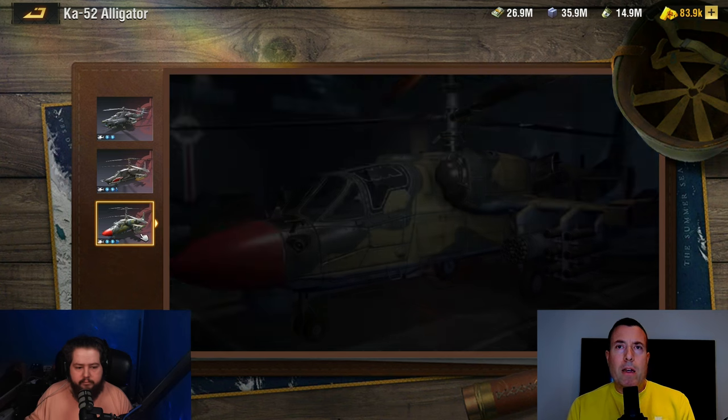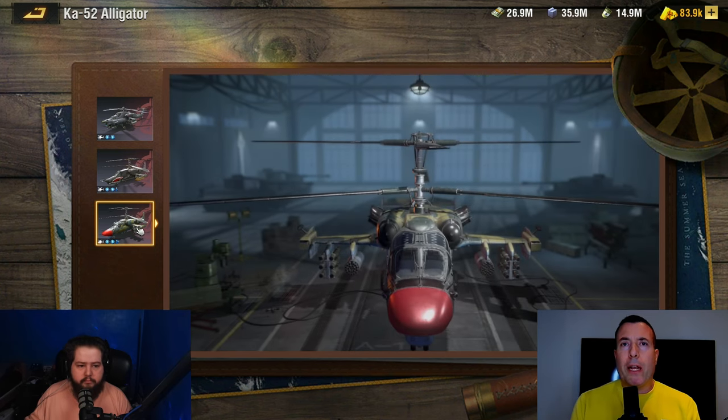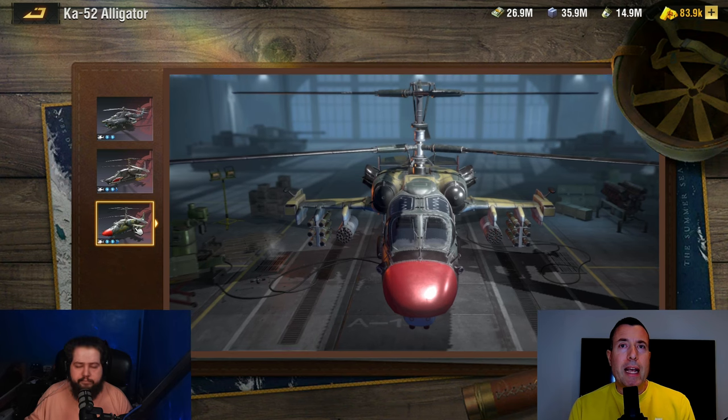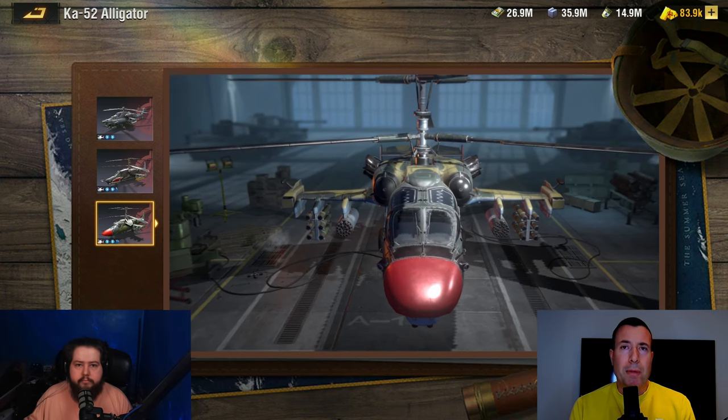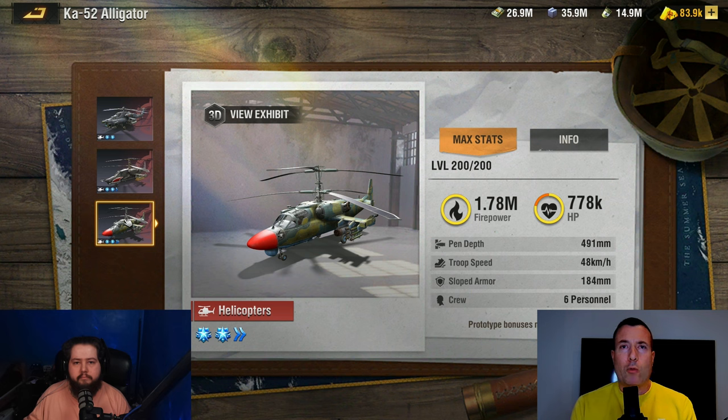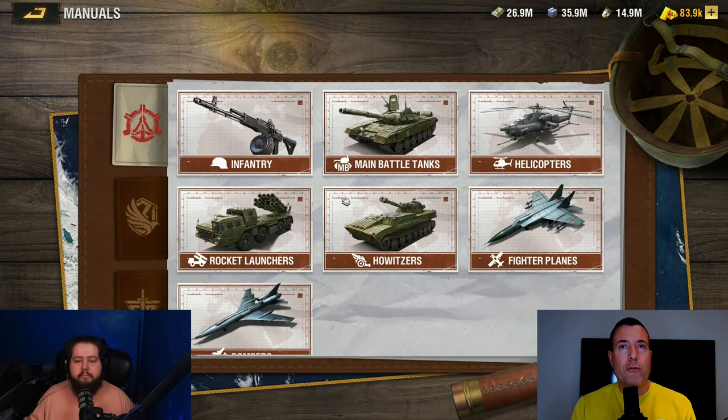The helicopter became meta since most players evolved from the medium tank to the MBT, and the helicopter was shredding MBTs. Now players moved into helicopters heavily. This opens a big door for the light tank, which counters the helicopter — so be on the lookout for light tanks as an emerging unit.